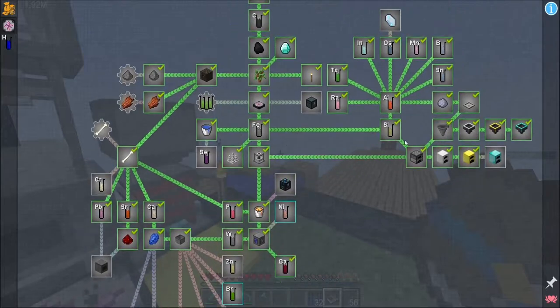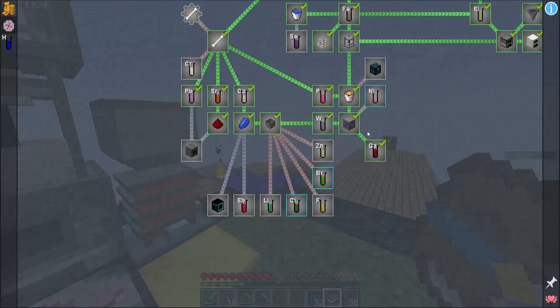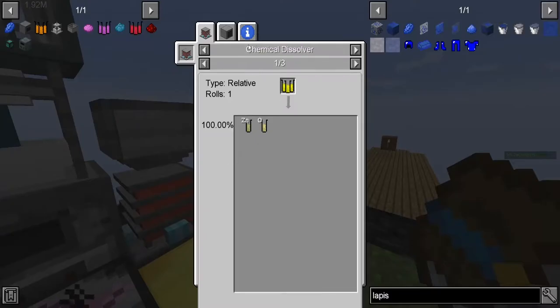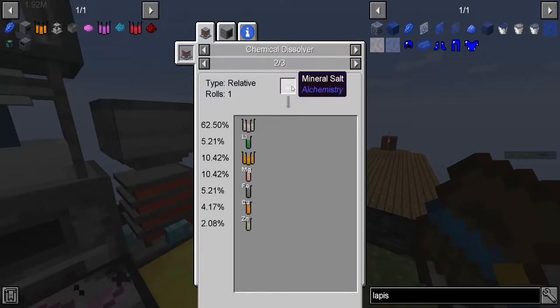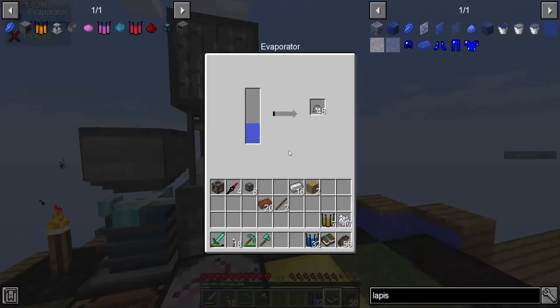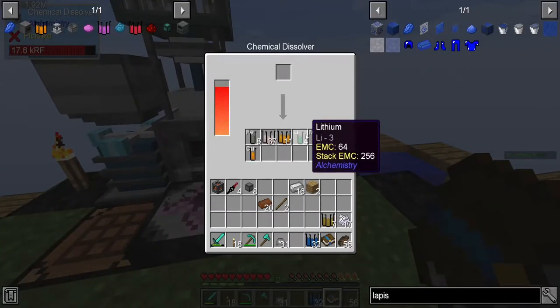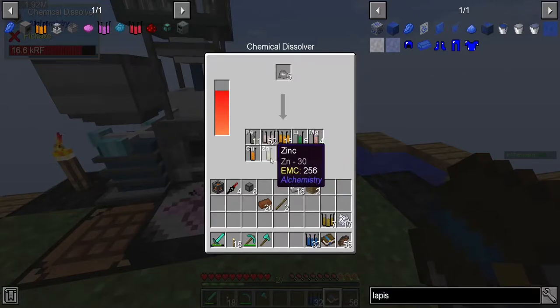We've got all of these things to go through, like we just did all of these last episode and now we gotta do all this new stuff. That's a simulation chamber for Deep Mob Learning — we might get into that today. To get zinc we need mineral salts. These mineral salts, they're very salty. Let's get this melting going.